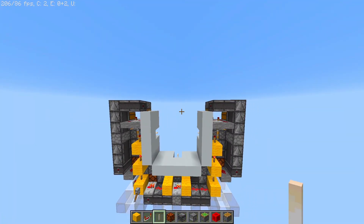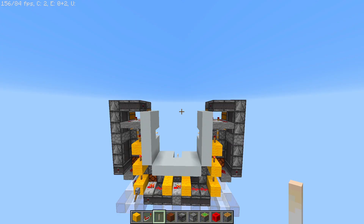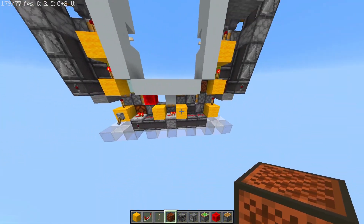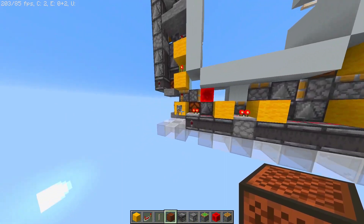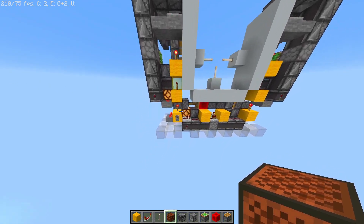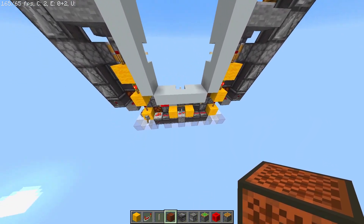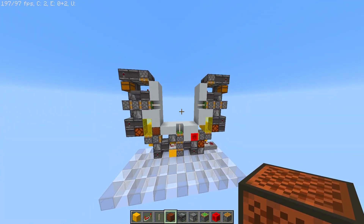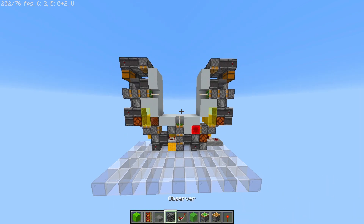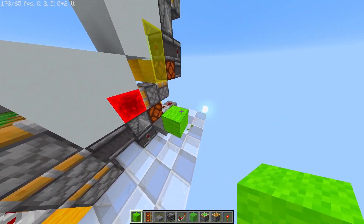Now before I activate the door again, we have to make sure to not forget about something really important — we have to place a note block right in that corner to fix the breaking of the bottom circuit. If we flick the lever now, everything should just look like this, working perfectly fine, and if we flick it again, everything should retract without any issues. Perfect. Now we can focus on the green circuit.